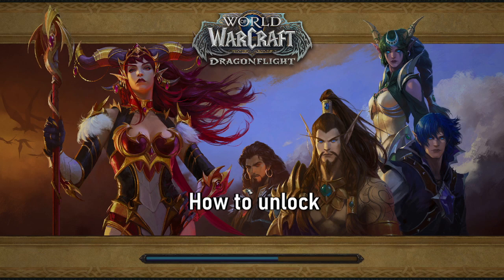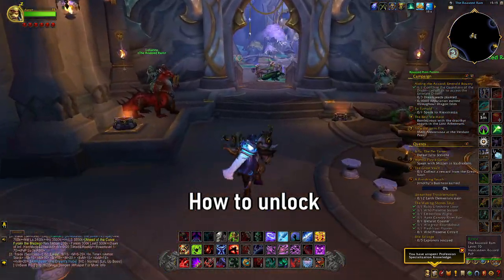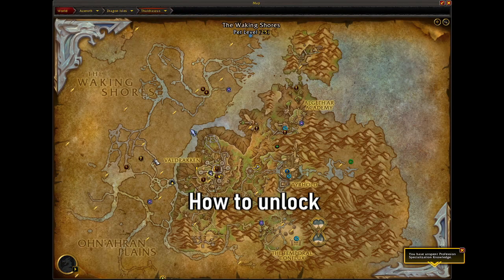Upon first entering the Emerald Dream, once you come to the first main hub section, you're pretty much good to go. You'll unlock the Wardens and you'll be able to continue along your way.